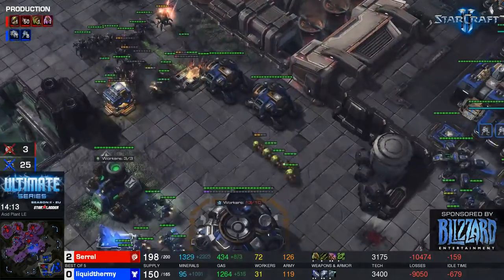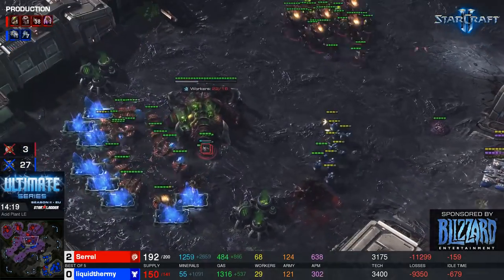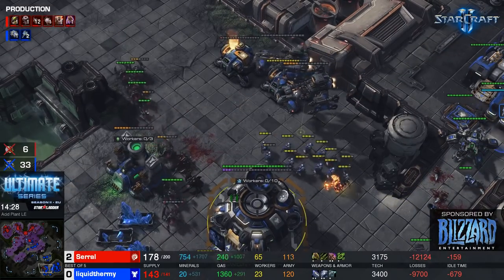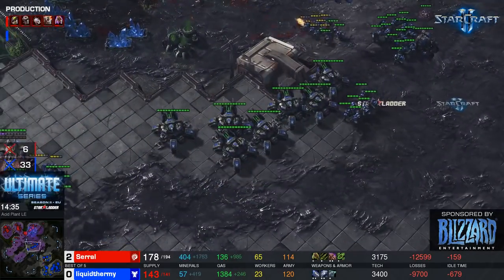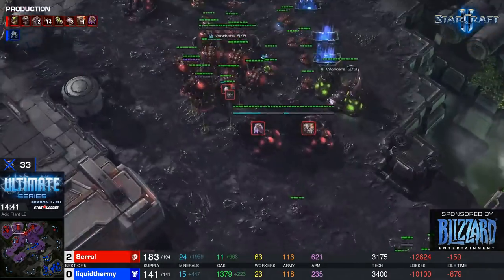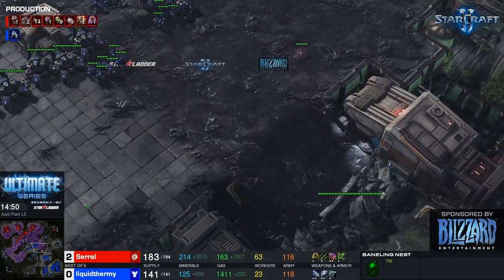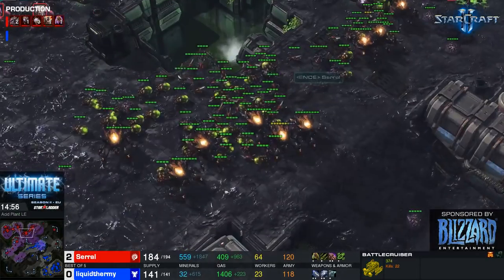uThermal has lost 25 SCVs. The BCs will help clean up, but he really needs to make something happen. Saril is giving up bases, respecting the pressure while getting tons of counter-damage. Upgrade-wise, uThermal is in the lead with 2-2, which makes this push scary. His army has a lot of tanks; saril has 28 banelings and more on the way. The real question is where those BCs are — uThermal needs to bring them into the main fight.